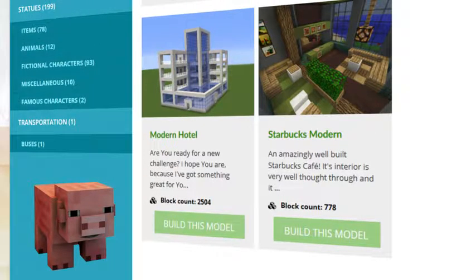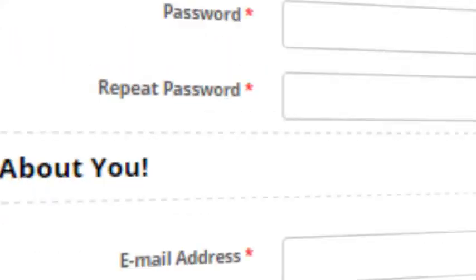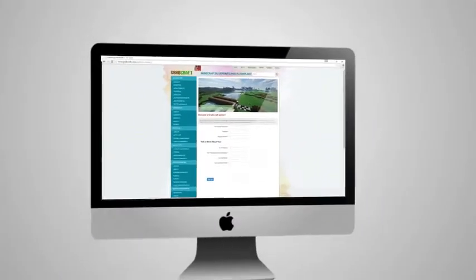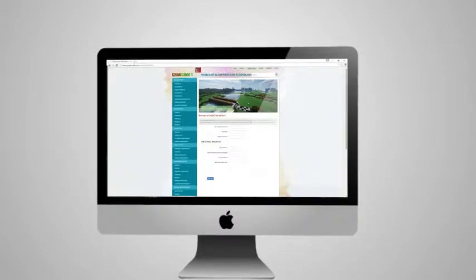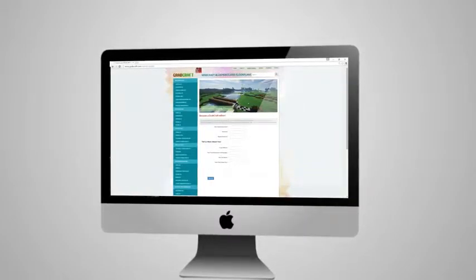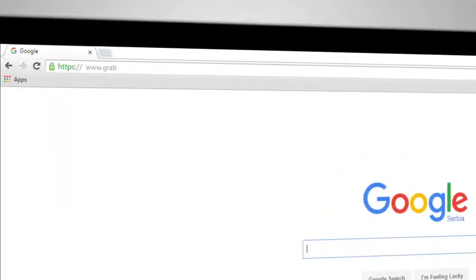Sign up to the newsletter and you will be the first to know about freshly added blueprints. Use the search bar to find your favorite characters or famous houses. Browse through the categories to find your type of buildings. Or, sign up as an editor and share the floor plans of your masterpieces.